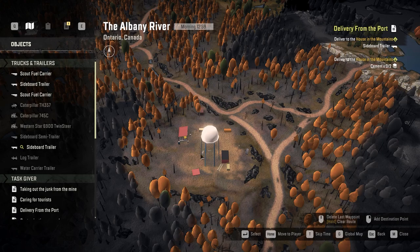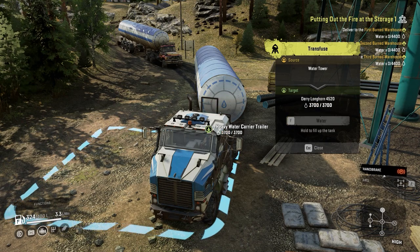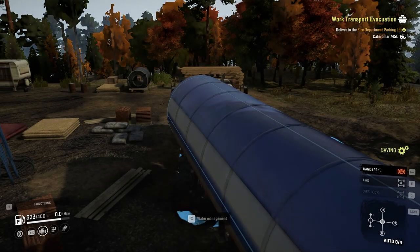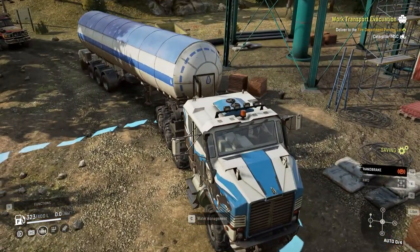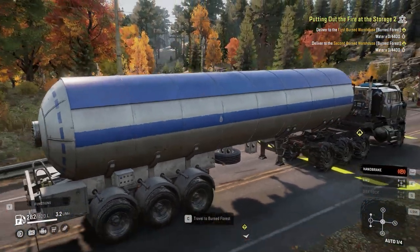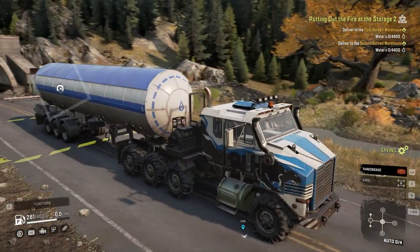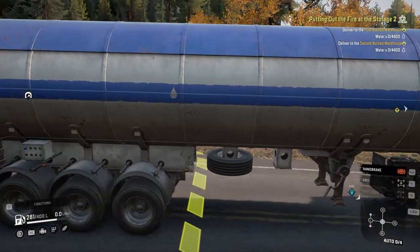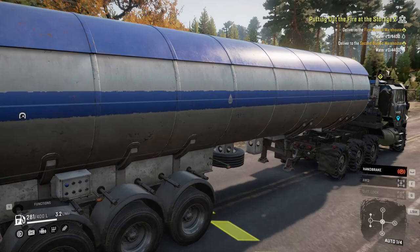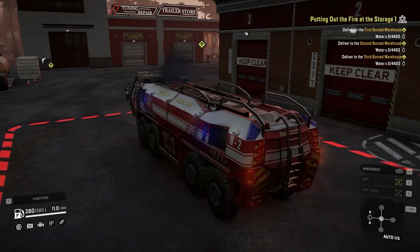The second thing is: if you have any water left in your water carrier and then go to another region, when you come back all the water in your carrier will have disappeared. The same happens if you close the game, go to the main menu, or even go through a tunnel in this region. So keep that in mind — if you want to do the putting out the fire contracts, make sure you do them in one sitting, or at least deliver the water to the destination first. It's likely a bug that will get fixed, but right now it's like that.